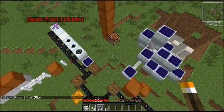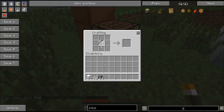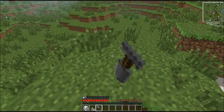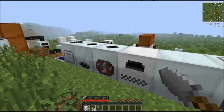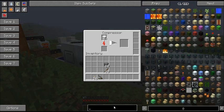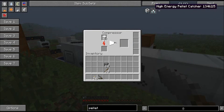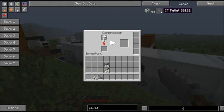I'm still wearing my jetpack. Okay, stick. Here we go — CF sprayer. Now hold this in your hand; it's not going to do anything. So you need to go over to your compressor, stop compressing air, and compress some construction foam. And you'll get these things called CF pellets.